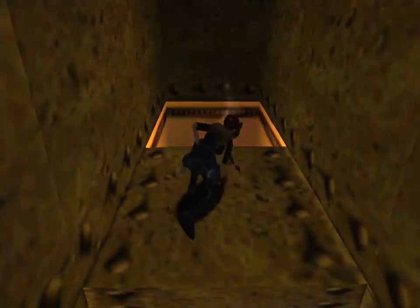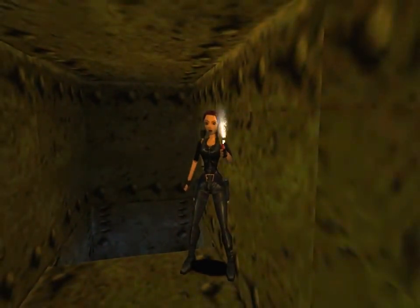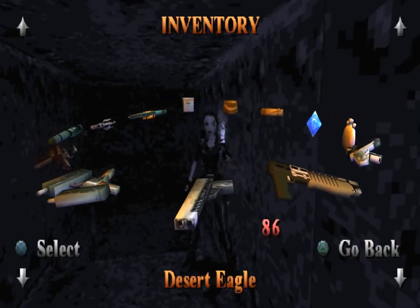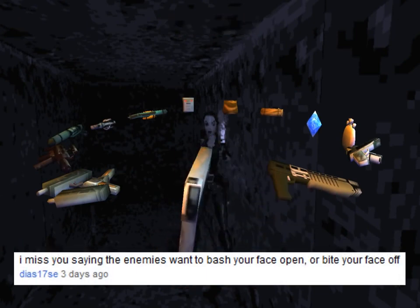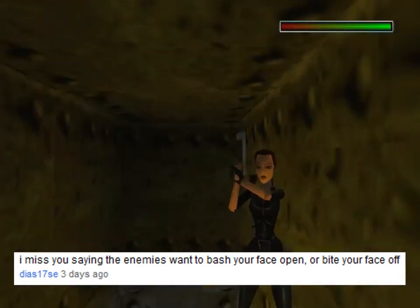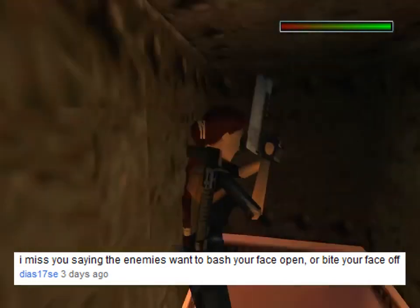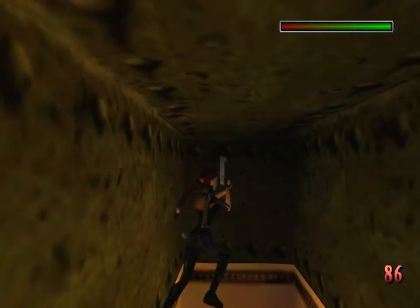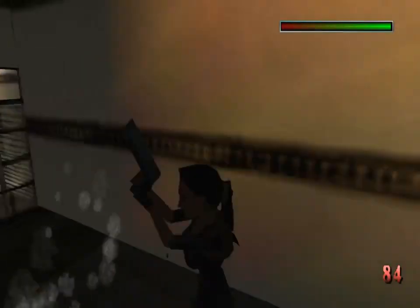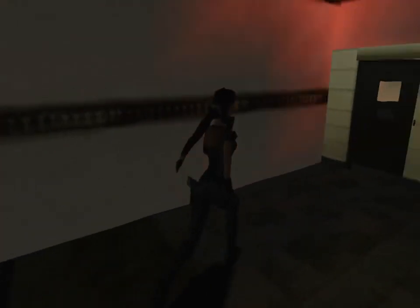We pull ourselves up finally into this hole and get a small med pack. I also got another comment from DS17SE - if I say it wrong please let me know how to pronounce your name. This person said they miss me saying the enemies want to bash or bite your face off. That's because none of these enemies do - these aren't gorillas and tigers, these are guys that want to put bullets in me. There's actually one down here right now, and to take care of him you just fall out guns blazing.